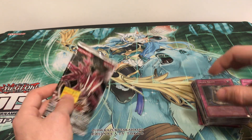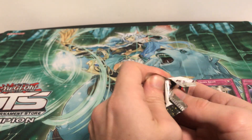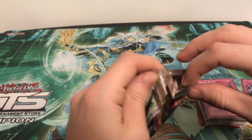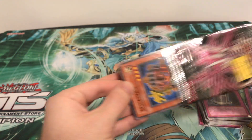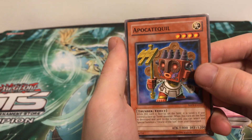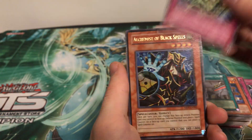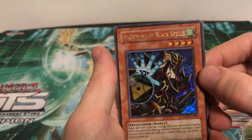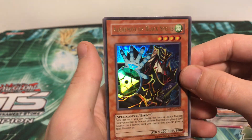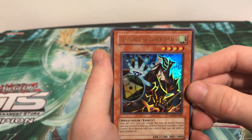Very last pack of the video — pack number 7. Hopefully this will salvage it for us. Here we go, final pack. Can we get some last pack magic? What if we pulled an Ultimate Rare or a Ghost Rare on the last pack? That would be insane. The card that I can't pronounce, Machine Assembly Line, Psy Curse — oh, we got a holo! Alchemist of Black Spells, Ultra Rare! So I don't think they were scaled — maybe we just had some bad luck. We pulled an Ultra Rare in the final pack, so we did get some last pack magic.